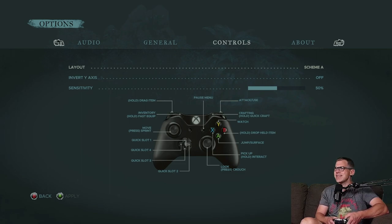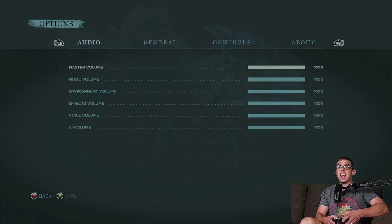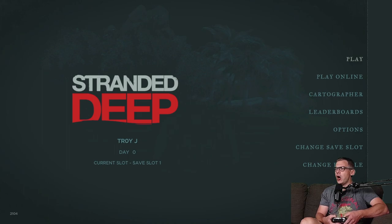Let's have a look at the control options in Stranded Deep. Schemes, invert the y-axis and sensitivity — standard fare. Pretty standard options there overall.